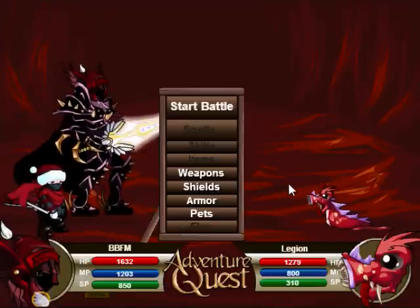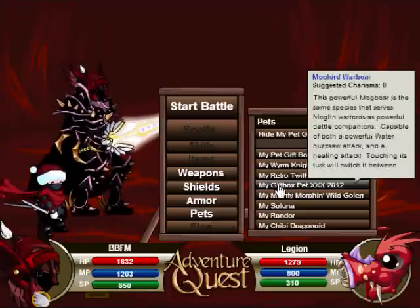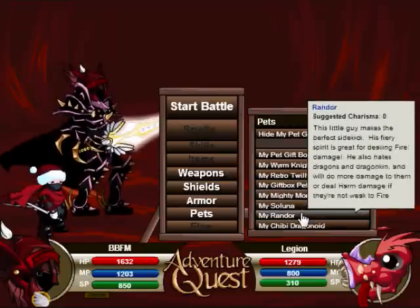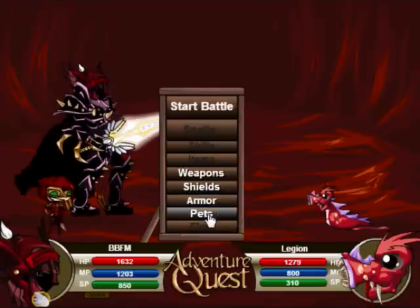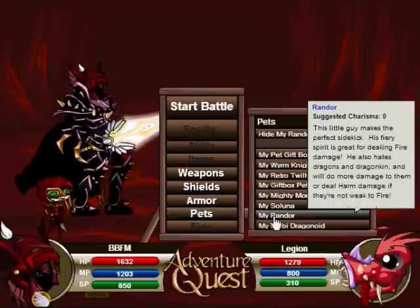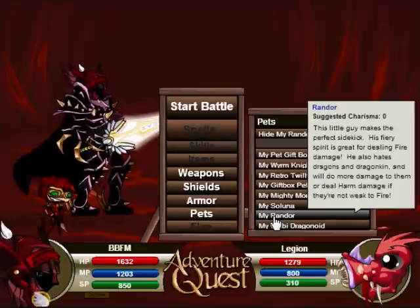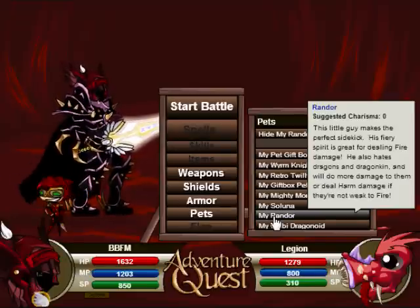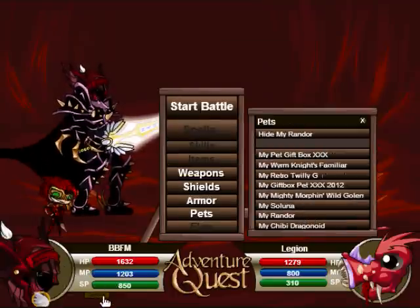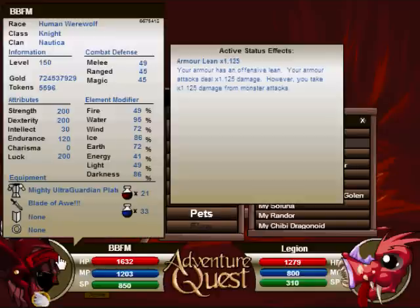I'm just going to try to do my best to make it as compressed as possible. I'm going to randomly talk about the pets first. This pet, against dragon monsters, it will do harm damage. It didn't do a lot for me, so I'm kind of disappointed. Against a dragon monster, it actually did some harm damage and was very little. I'm not going to use him now - I'm just going to keep him until I encounter a dragon to show you guys. I have no charisma, by the way.